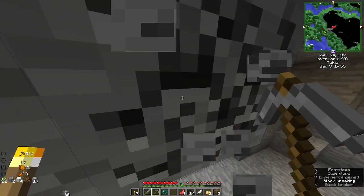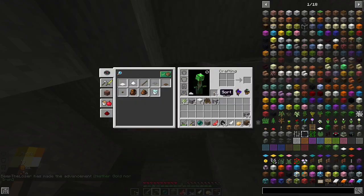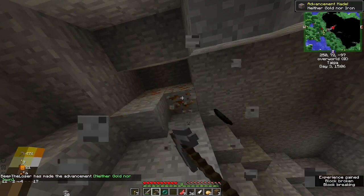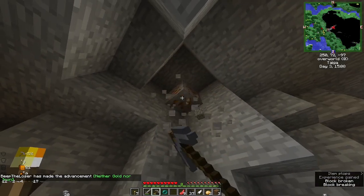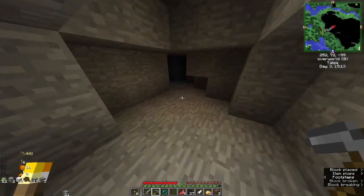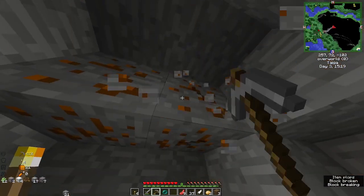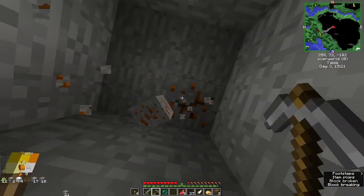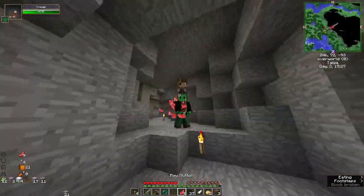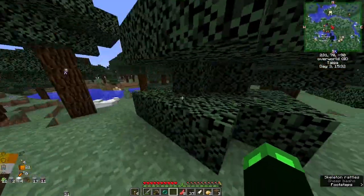Biomes o' Plenty has plenty of biomes. That's a vanilla biome but it does look weird. This is copper so we're playing 1.17 apparently. We also have gold ore and iron. You can make buckets from copper but you can't get lava in copper buckets, I think. That's basically all you can make.